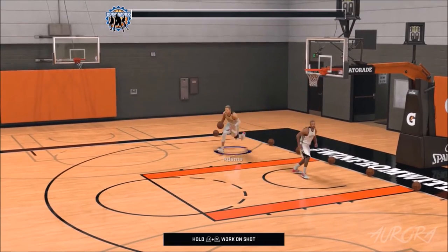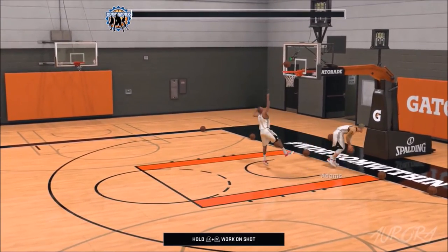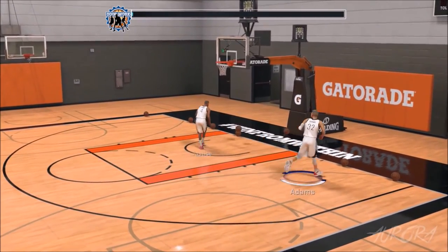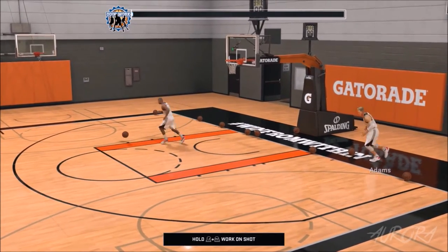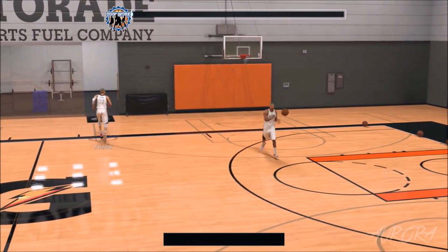I'm just gonna fast forward through this, but once you get in your practice facility for your team, if somebody's already in here you're gonna have to shoot around for a second until they ask you if you want to work on something or play a one-on-one or two-on-two. If nobody's in here, just shoot around for a few seconds until somebody walks in.